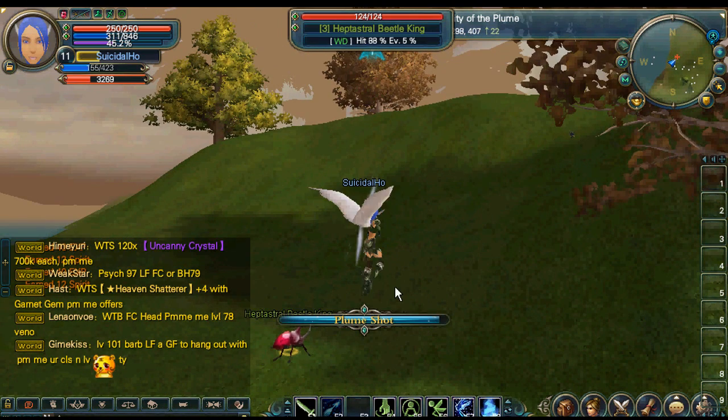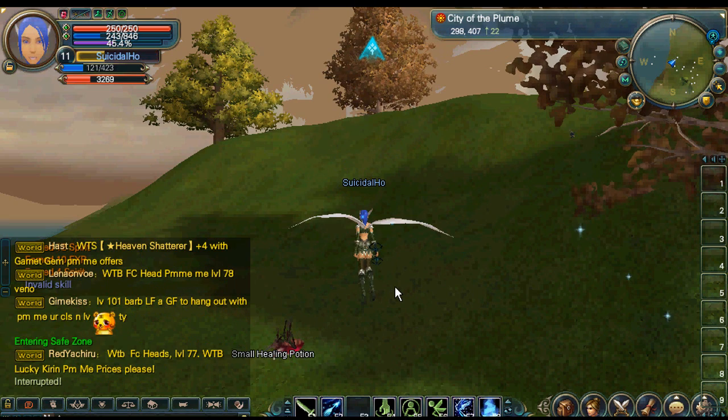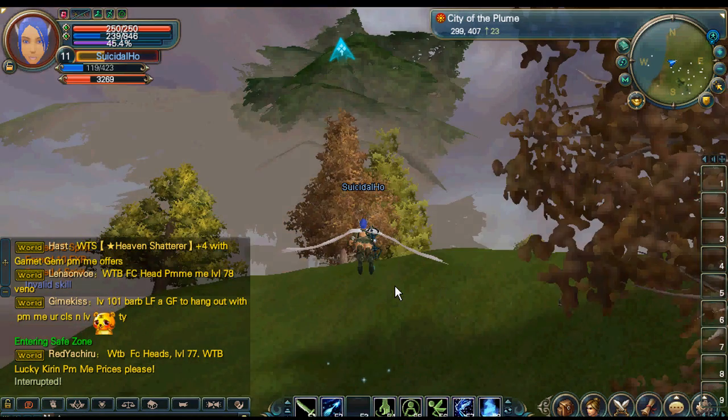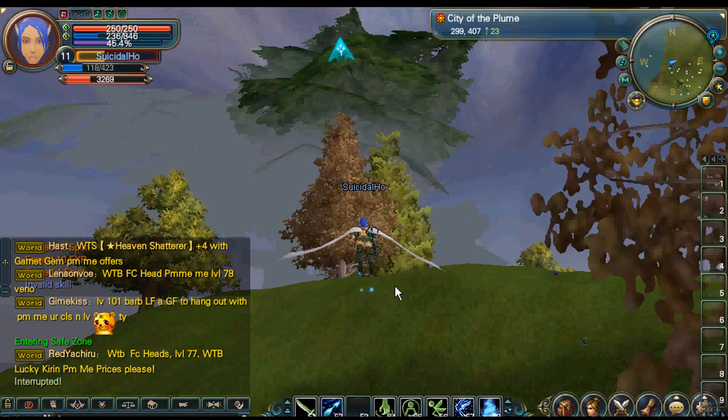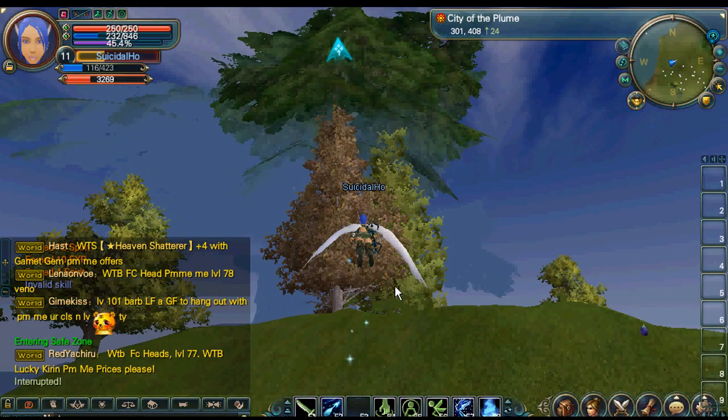You can actually attack in midair when you're flying, but the thing is your attack will decrease a little bit because you are in the air — it won't give you the full power of attacking.